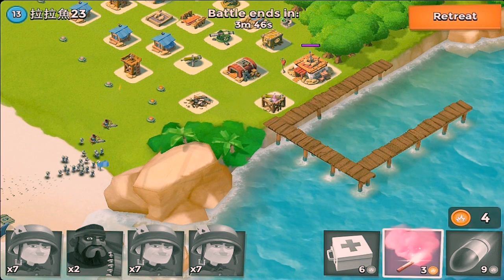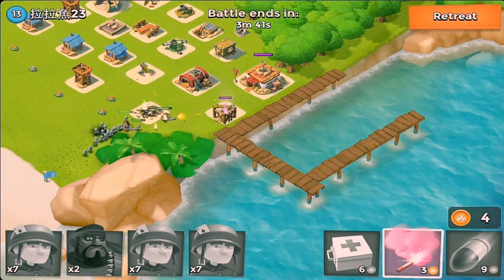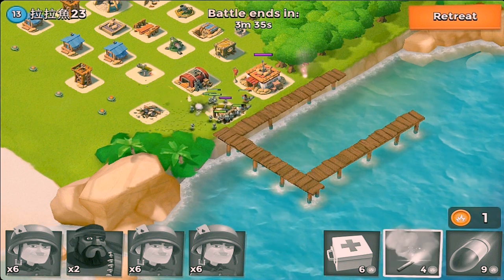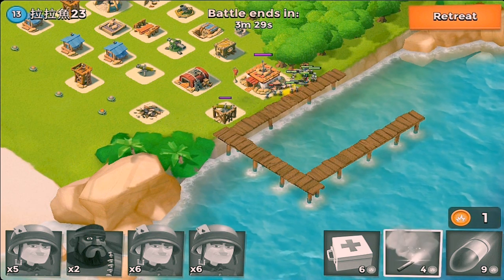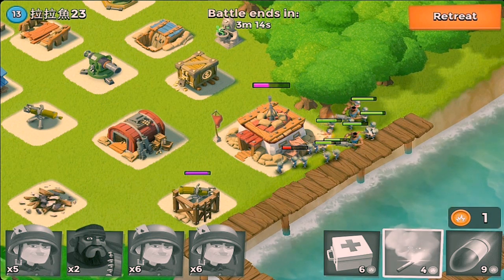You want to always scout anyone's base no matter what, just to see the radiuses of the defenses and get a good feel of where they fire at. Here I saw that the sniper tower's radius was the only thing really protecting the HQ, so I took that out with my missiles and then walked all my guys to the back with a flare and took out the HQ really nicely.